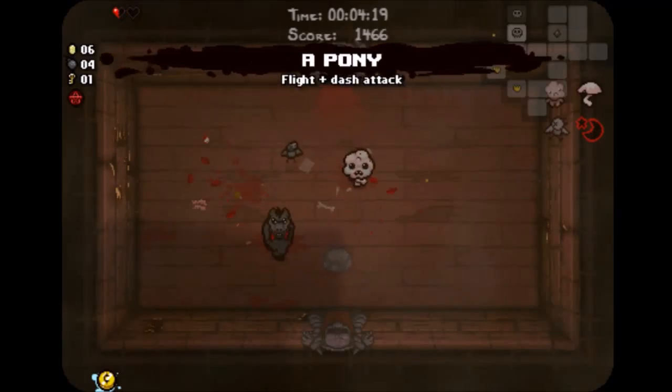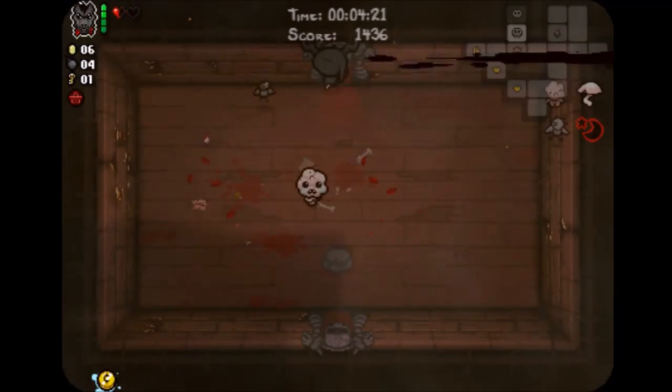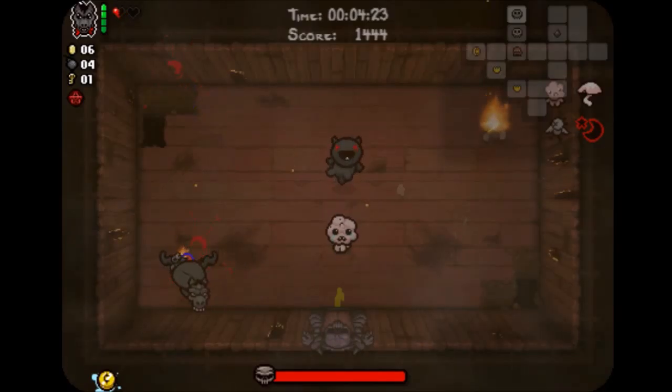So it was like maybe I'll actually take damage because it was targeting the scapegoat and I was running toward it unknowingly. It was also around here that I thought this run isn't going to go well again — maybe I just have low confidence in myself. But he ends up killing himself. I pick up the Pony, which gives you flight and dash, and we got Little Horn as well.